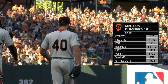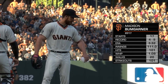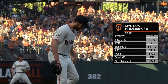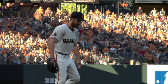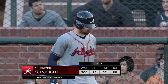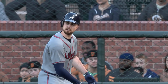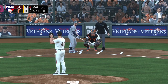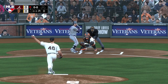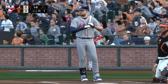Madison Bumgarner gets the start for San Francisco. Dan Bleszak, what's the word on him? Quite frankly one of the toughest and baddest dudes in the game of baseball. We all remember him coming in game seven of the World Series against the Kansas City Royals. Every team thinks they have an ace — well this guy is a true legitimate ace. Low to mid 90s fastball, good curveball, a great changeup. And just in case you didn't know, this guy can swing the bat a little bit. One of the best pitchers in the game, and our first pitch is taken for ball one as we are underway tonight from San Francisco.